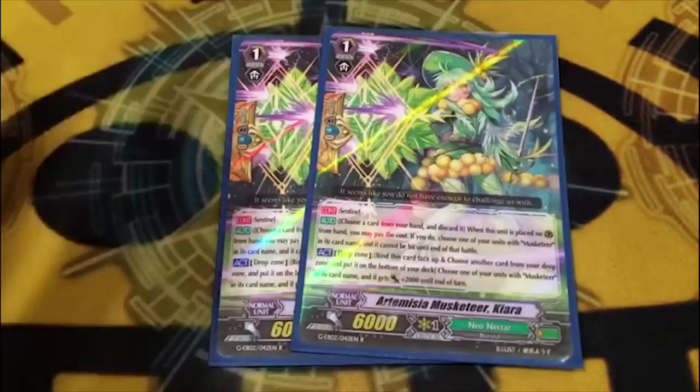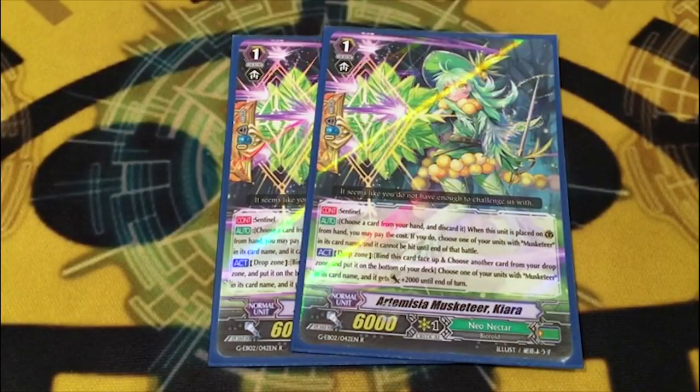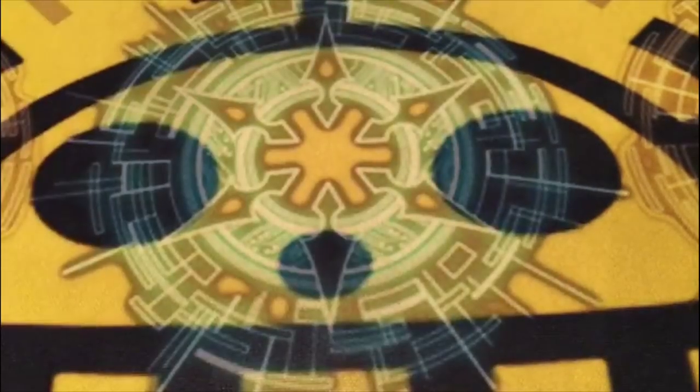Last grade one: we're running two copies of Artemisia Musketeer Chiara. Grade zeroes is where the grades are going to get wonky. I am running two of the draw PG, running two grade ones though, because Neonectar doesn't really like draws a whole lot — you like having call targets. She's a good draw PG and a decent grade one. Once you get to the trigger lineup, I'll explain why I'm only running two draws.